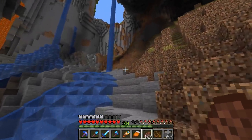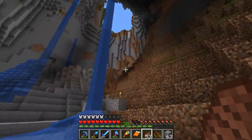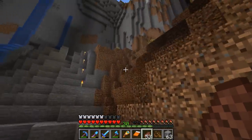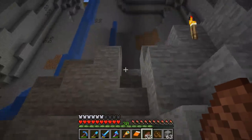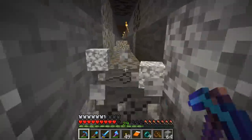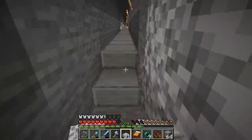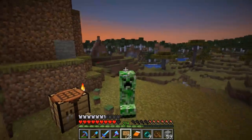Hello everybody, this is Etho and welcome back to another episode of Hermitcraft. I've climbed this mountain like a hundred times now — it's not getting any easier. As much as I love our mountain base location, it does take a good minute to get up this hill every time I want to return to the base. It'll be quicker once we get Elytra Wings, but even still, I gotta do this journey thousands of times this season. I figured let's set something up to make it a bit easier.